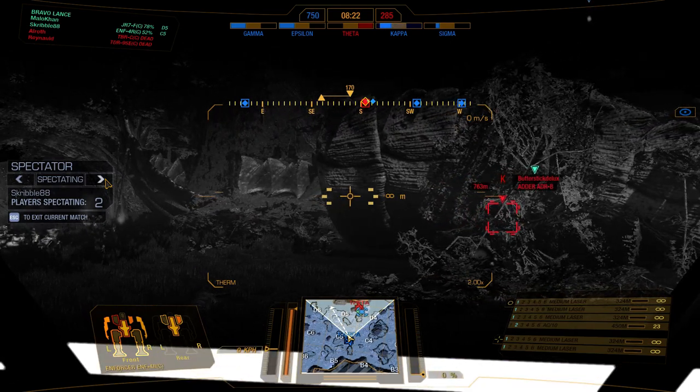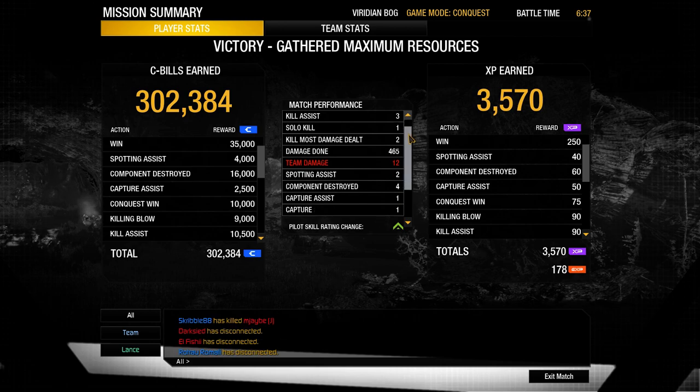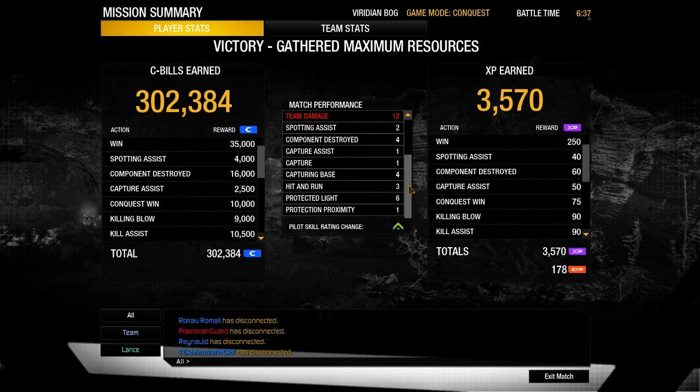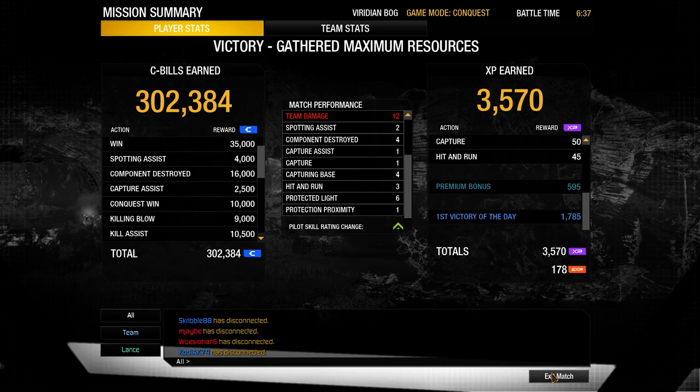Victory for us! Let's see how the numbers worked out for me. Alright, 465 damage, 3 killing blows, 3 kill assists, 2 mech damage components dealt. I think that was pretty good. I can't believe I was so stupid as to get myself powered down right in front of that Dasher — that was really dumb. But hey, that's a victory.